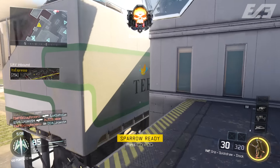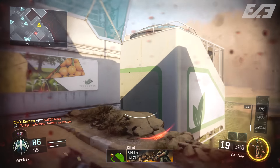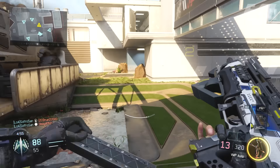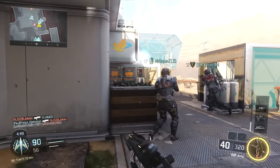SMGs and ARs now match each other in ADS speed, and the ADS on SMGs is now very clunky. So that's something to keep in mind whenever you go into a game and decide to throw Quickdraw on your SMG classes — something we might need to reconsider when building our class loadouts. And that's going to wrap up this little patch notes breakdown for you guys.